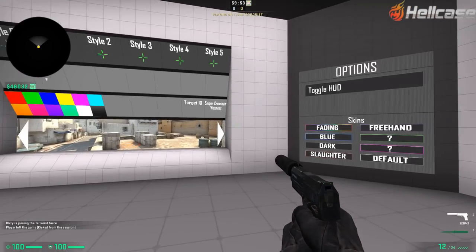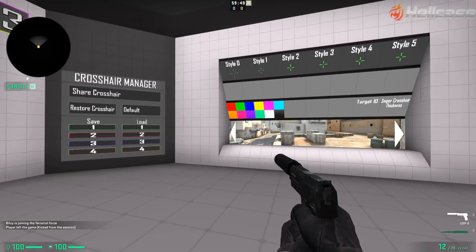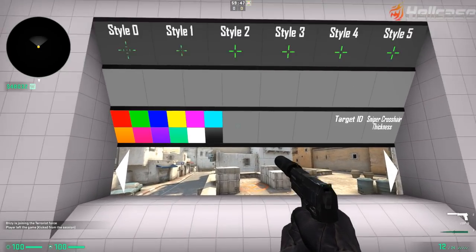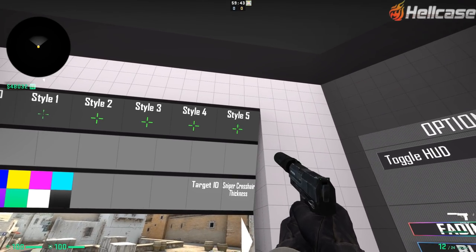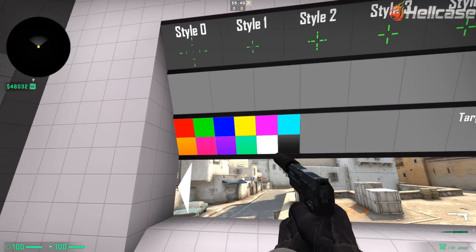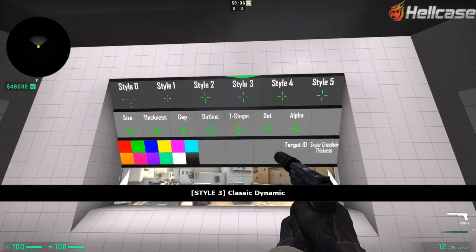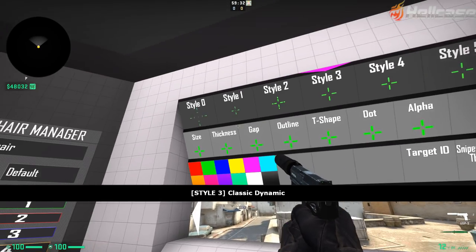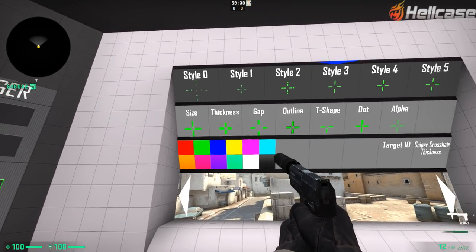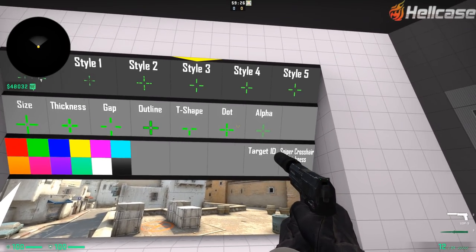Once it's loaded in, all you have to do is choose either Counter-Terrorist or Terrorist. Now you're in the map and you may be wondering what even is this, but I'm going to show you exactly what this is. Here you can create your own custom crosshair and choose between each style. All you have to do is shoot it and it will change.